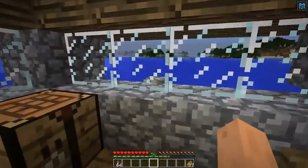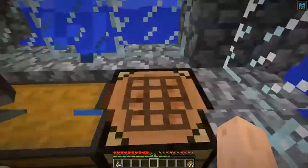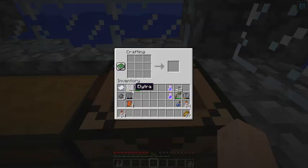The way to fix an Elytra is, well, same as other tools. First of all, you can combine two broken Elytras in a crafting table and get a repaired Elytra. However, since Elytra has no crafting recipe and they are non-renewable, doing so will reduce the amount of Elytra in your world by 1.